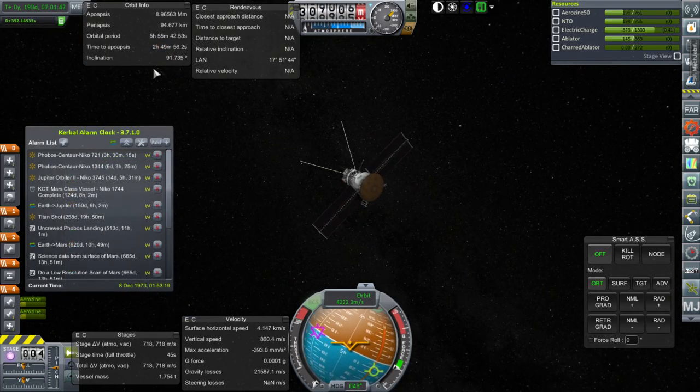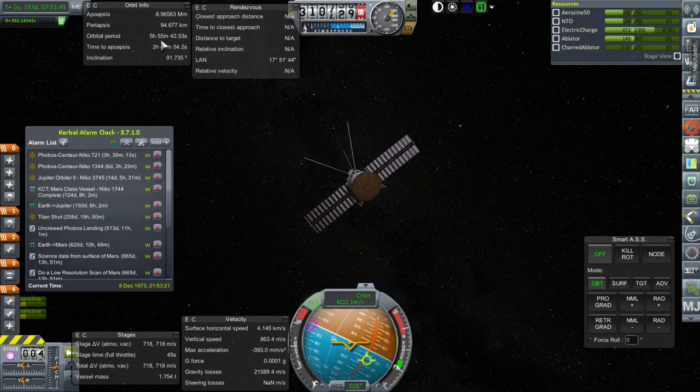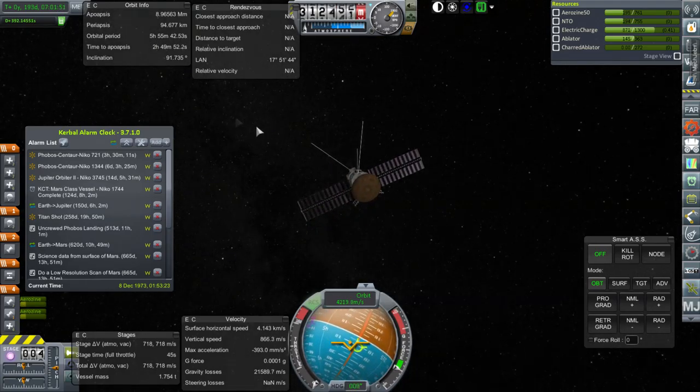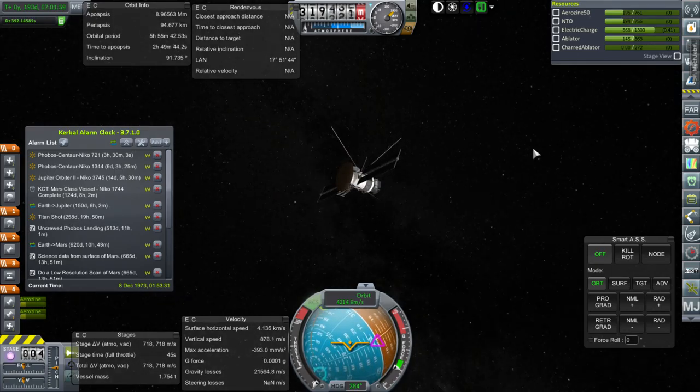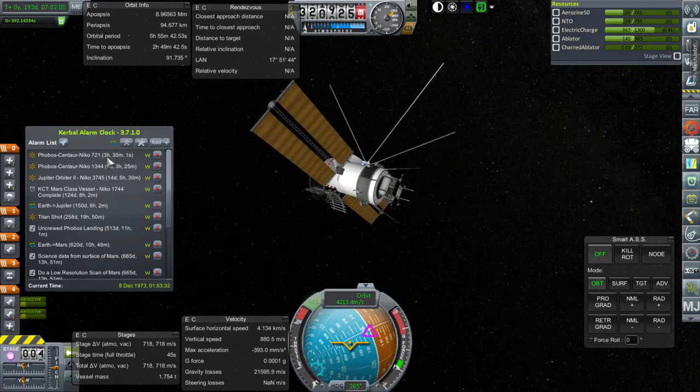We've brought our orbit down to 5 hours and 55 minutes in the past three days. I didn't lower the periapsis — we could have probably brought our orbital period a little bit tighter if I lowered the periapsis a bit more, but better to be safe than sorry. At this point, we probably need to turn to this Phobos mission in order to do its corrections. I think that'll be the safest thing to do.